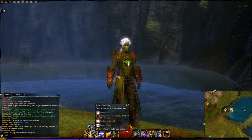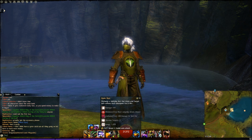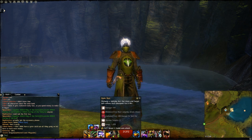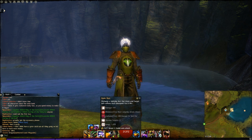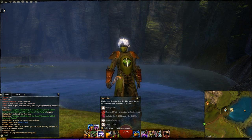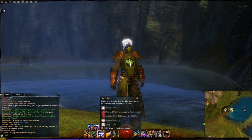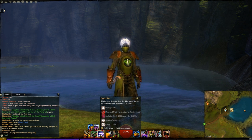You also get Static Shot — a lightning shot that blinds your target and confuses each subsequent foe it bounces to, doing around 200 flat damage. It's great for hitting multiple targets, especially with the piercing trait. The confusion damages opponents whenever they use a skill. The blindness is fantastic against melee classes — it can bounce up to four targets, and I always save it when surrounded by melee.